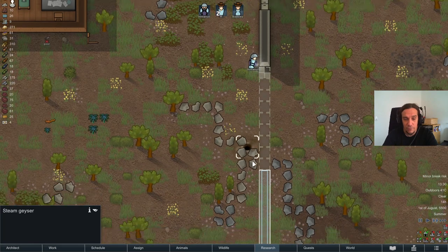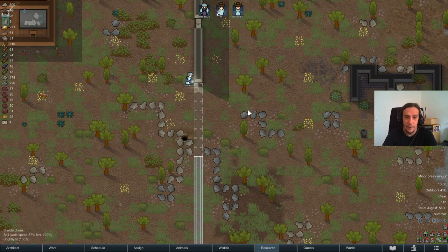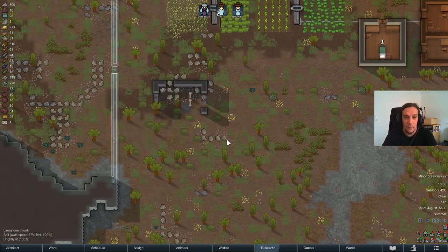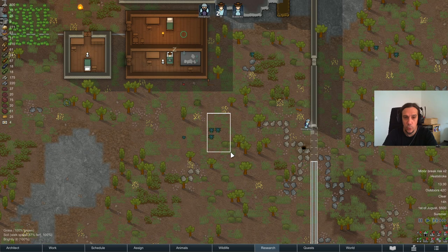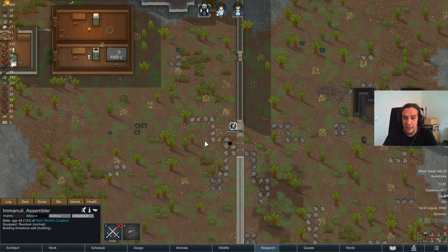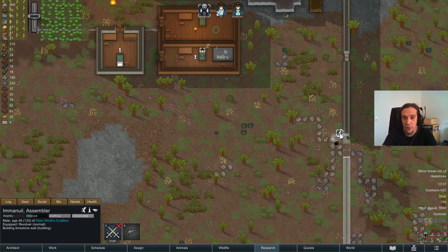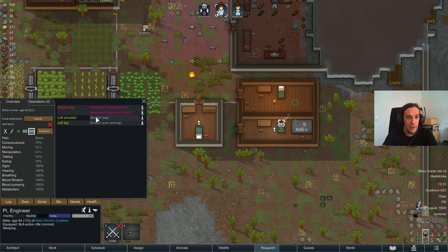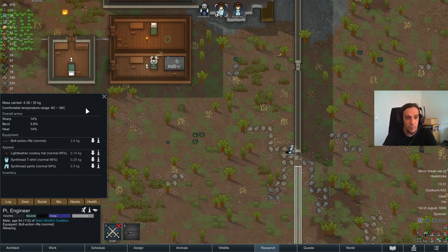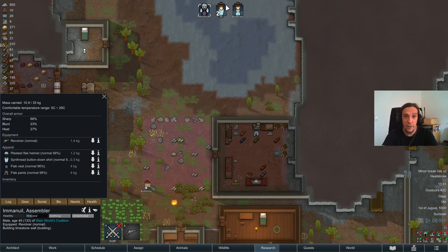I want to note that this steam geyser here - it would have been smarter to build a little enclosure around that. I'll explain my mistake later in another episode when it makes more sense. Emanuel is heatstroking. It's the first of Jugos and outside temperatures have reached 42 degrees - this is outright massive. As we see here, many people will suffer from heatstrokes soon, because Pi is only tolerating 36 degrees and Emanuel even only 29 degrees. The cowboy hats are really making a difference.